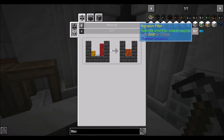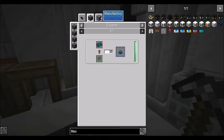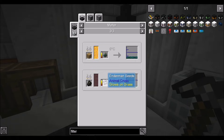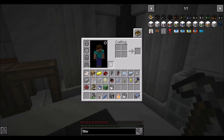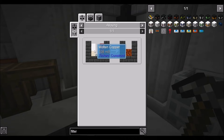We definitely need some filters. I'm going to try to get myself a signalum filter. I don't know if I'm going to be able to get resonant just yet because we don't have ender pearls, and that's usually the main ingredient in resonant — resonant ender, which is going to be straight up just ender pearls or anything ender related. Though enderman seeds are a small amount, so that doesn't seem worthwhile. So we'll do signalum, because that seems like a good time. We're going to try to work towards the signalum filter right now.